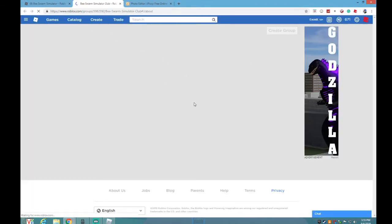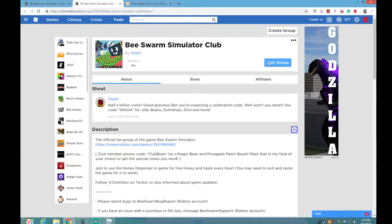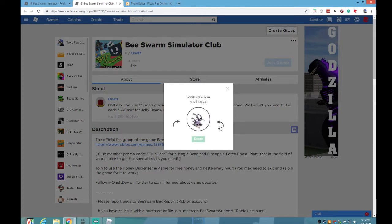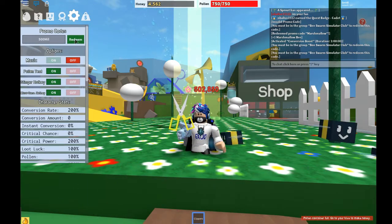All right, there we go, we are joining it. It's loading — join group. Verify. Pow — Skeleton Dog, Skeleton Penguin. Okay, there. All right, let's go 500 mil again. You have to be in Beast Storm Simulator.